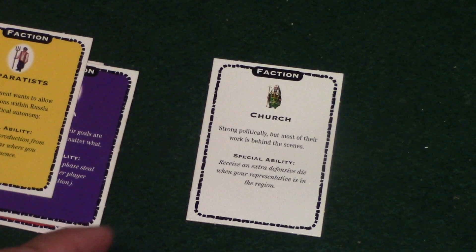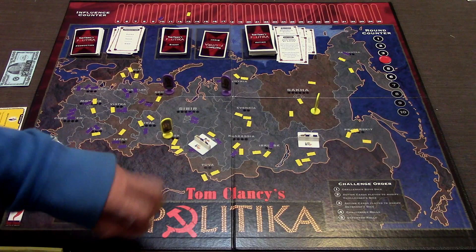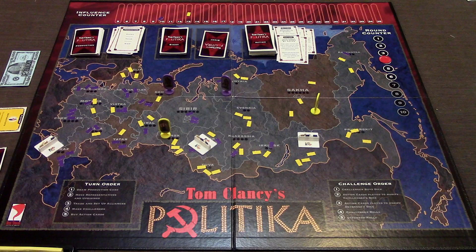The Church will receive an extra defensive die when their representative is in the region, so if someone is trying to attack the Church to gain influence during the dice battles, they get an extra defensive die. On the board you have these little influence tokens - each faction has their own color. Depending on how many players are playing, you receive a certain amount in the beginning. In our two-player game, each of us receives 39 influence tokens.